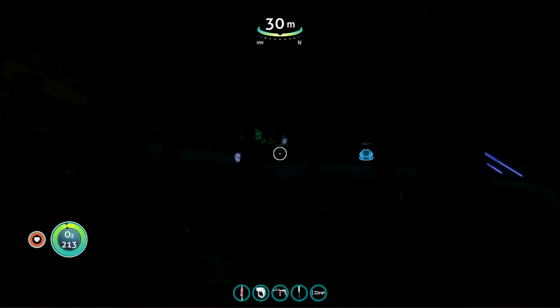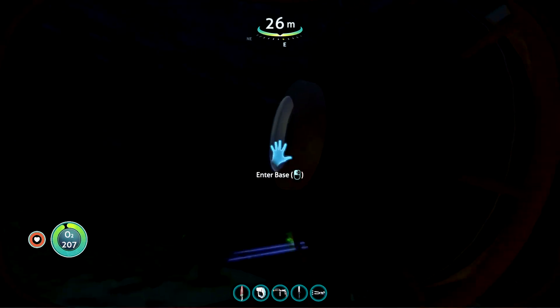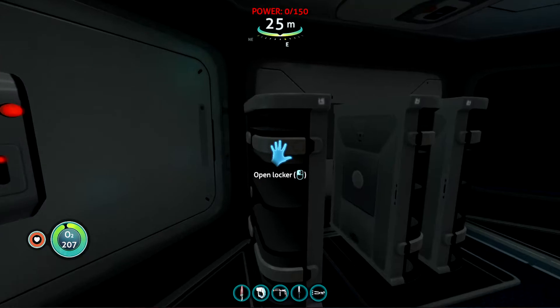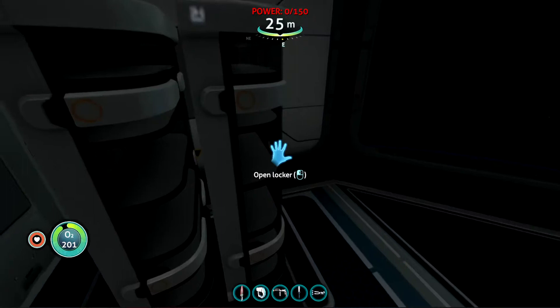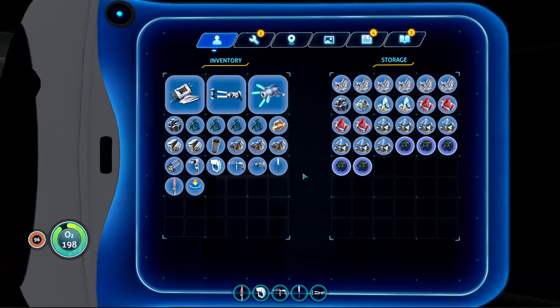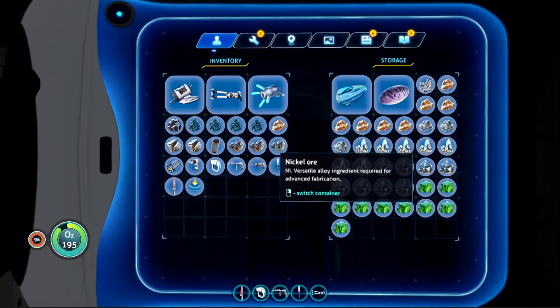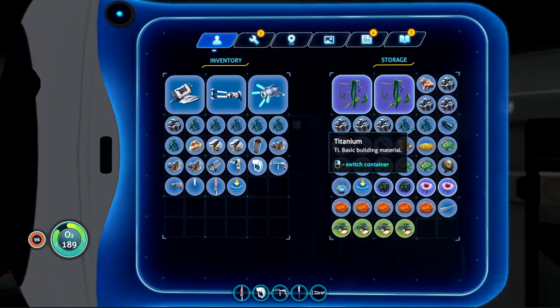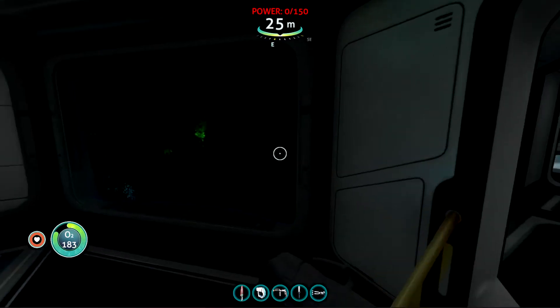We can't let this bother us too much — I want to get that playsteel. We need more titanium — yeah, we're going to need 10 titanium to make the titanium ingots. You know what? I just got an idea: we should go over to the life pod because it probably still has power, and we should be able to fabricate our playsteel there so we can upgrade the module. Let's do that.